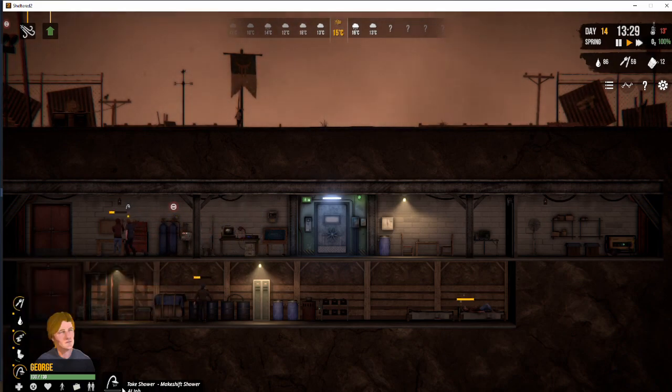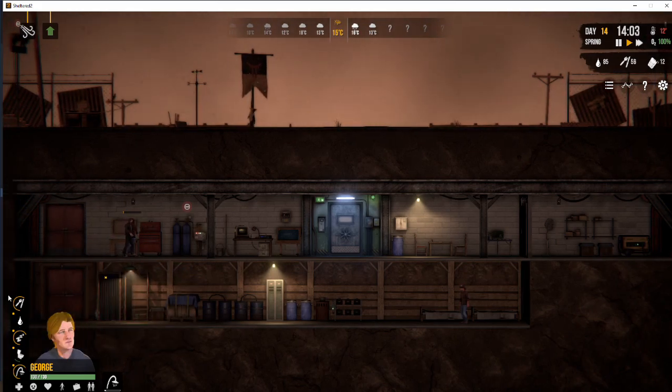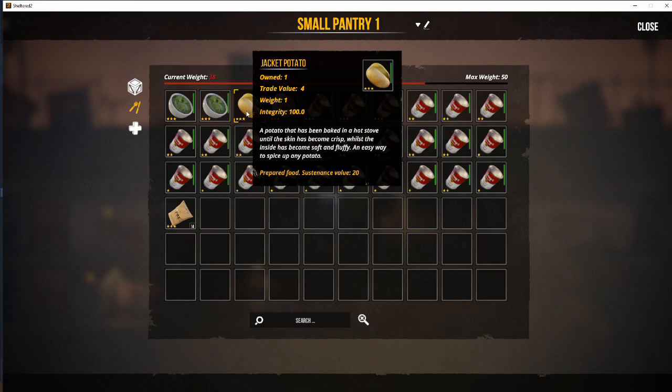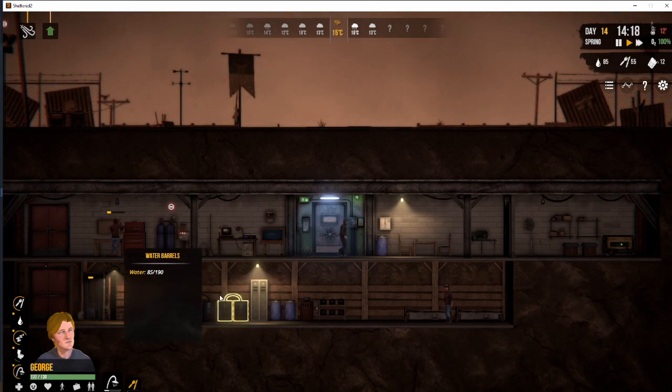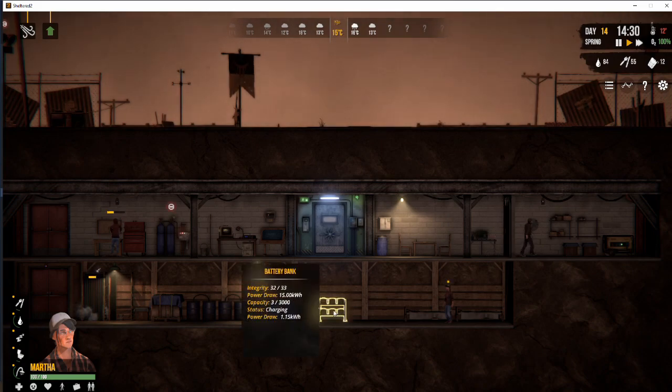Again, we're maintaining everyone's stats — showers, drinking water, getting their hygiene, because you don't want to consume food with poor hygiene. If that shower bar is orange on the left-hand corner, you will get the chance of food poisoning. You start with some anti-emetic pills that you can take if you get food poisoning — it's not the end of the world. Or you can let them vomit all over your shelter, make a huge mess, and then clean it up. That is also an option.